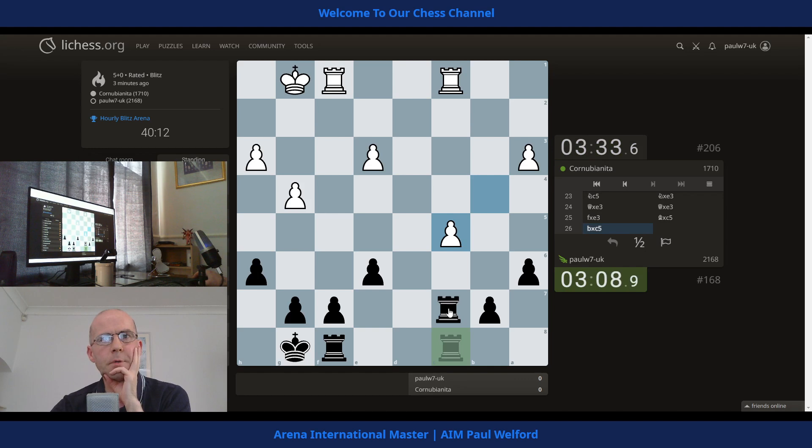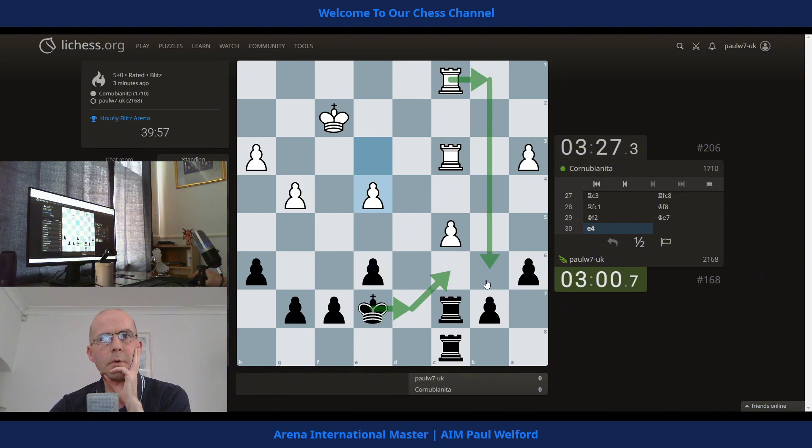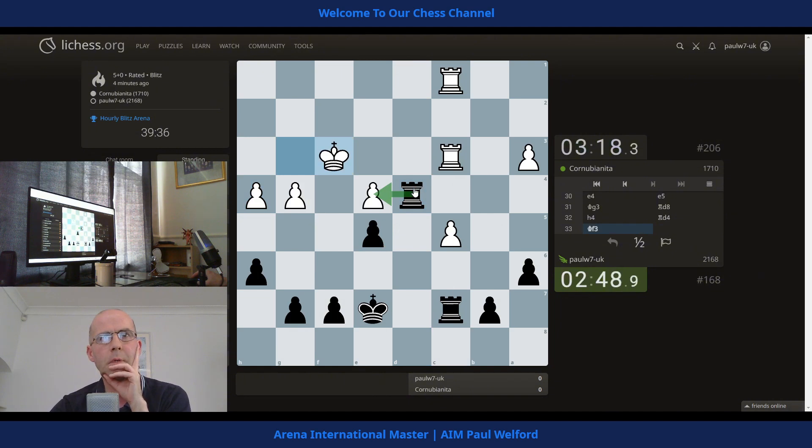Okay, so I assume we just simply double the rooks up and pile the pressure on the pawn here, then try and run the king across. It should be good for us in principle — it doesn't mean it's winning but it should be good at least. I can plant the king, but does it fall victim to something? I'm going to go forward to stop the white king coming in, and maybe rook across at some point. Let's come across and go forward, or try to — just hit the pawn.